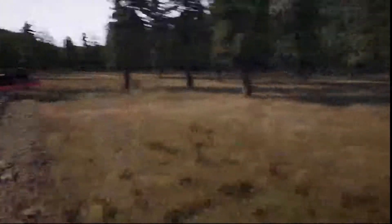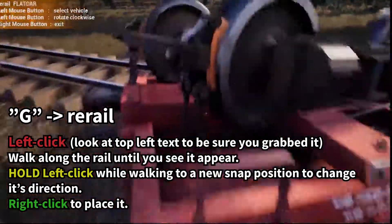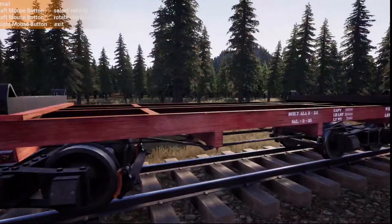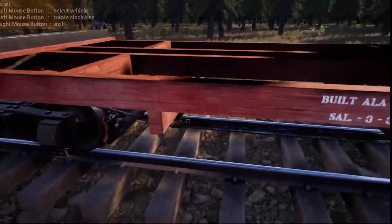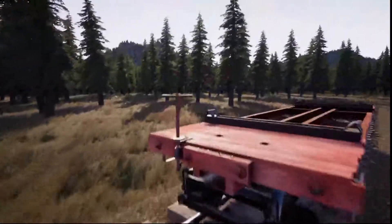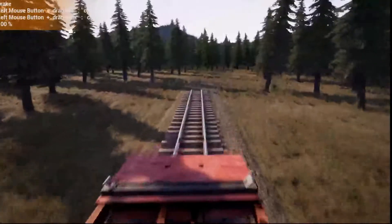If you lose your train or crash, come back and re-rail it. You have to walk along an existing track, then drop it onto the train. If you need to switch the car around — say you want the brake handle in the opposite direction — you can re-rail it, hold left click, drag and drop, and then switch the direction of the car, put your brakes on, and continue.